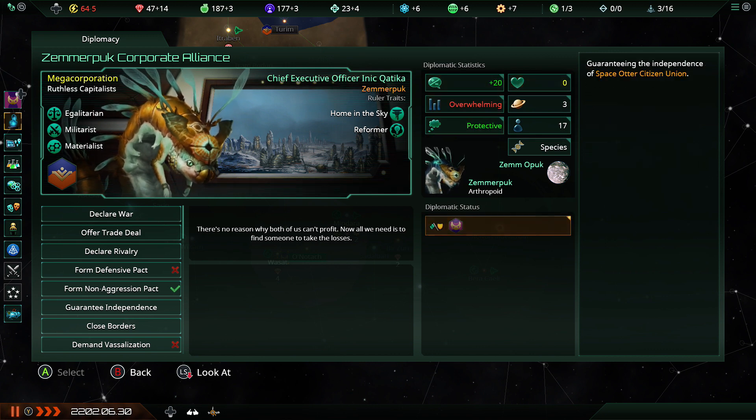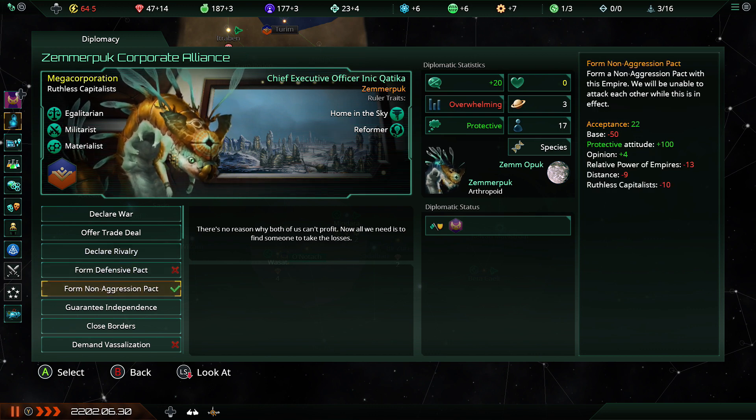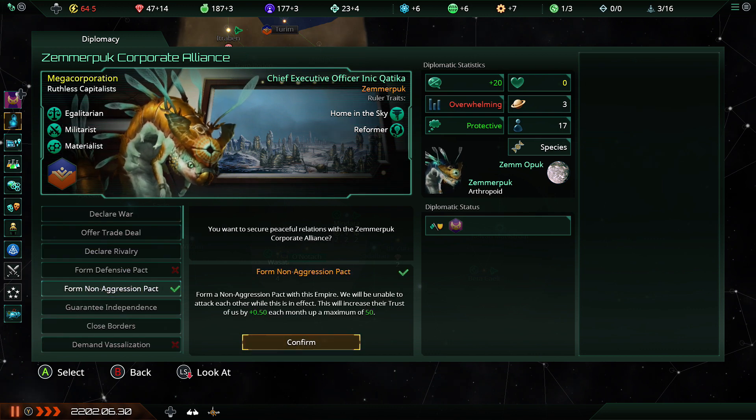They're not planning to murder me, though apparently they're also guaranteeing my independence, which is quite frankly generous — marvellous. Well, I don't want to go to war with them, so let's actually form a non-aggression pact right now. That doesn't have an influence cost, it just makes trust go up, which is useful in case I want a defensive pact with them later.